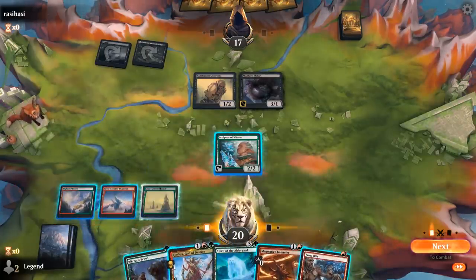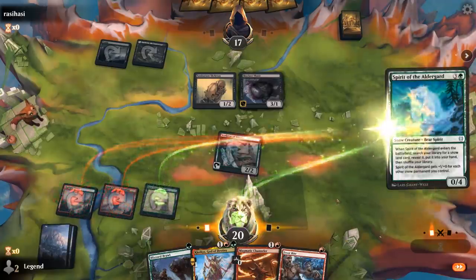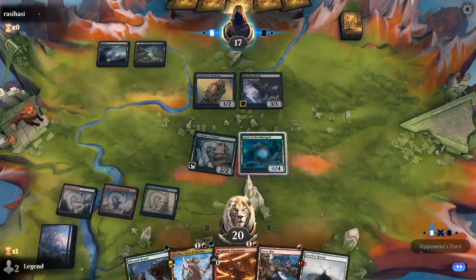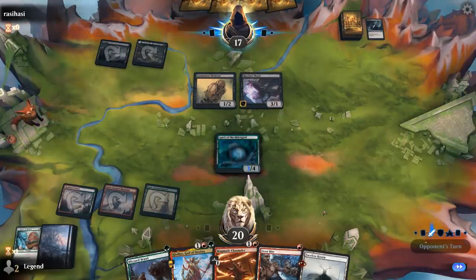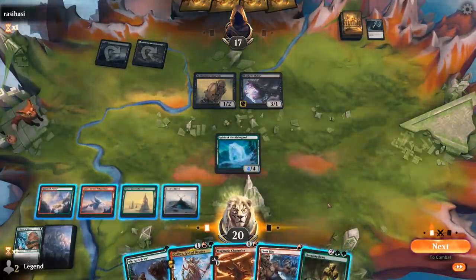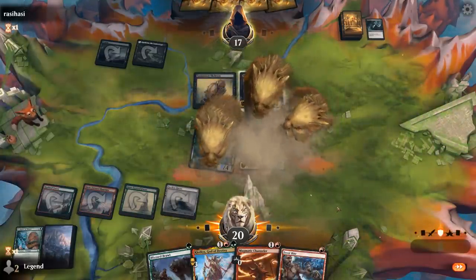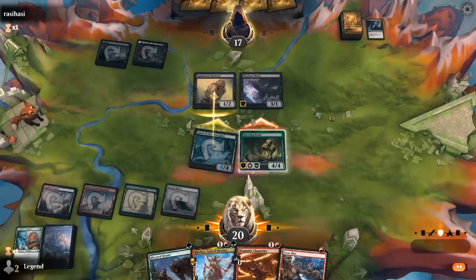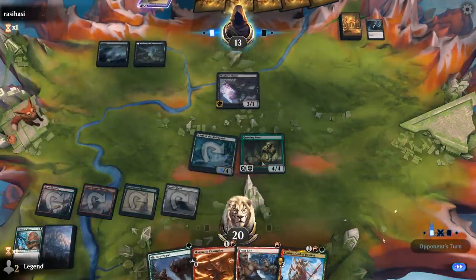Do we still want a Spirit, or do we take a different approach with Klothys and some removal? I think I still like getting our threat in play, and then next turn we can start cleaning up the graveyard. Faceless Haven seems fine. The opponent eliminates Sculptor of Winter, which shrinks down Spirit, but we can still block the Shade. Questing Beast is good too — I think we just play Questing Beast and kind of ignore the opponent's creatures for now. They can jump-block Spirit with Skeleton but still take 4. Next turn we'll deploy Klothys, which is pretty close to turning into a creature.